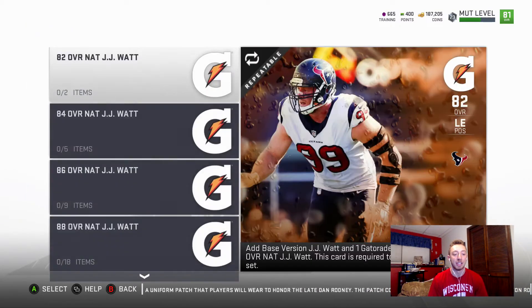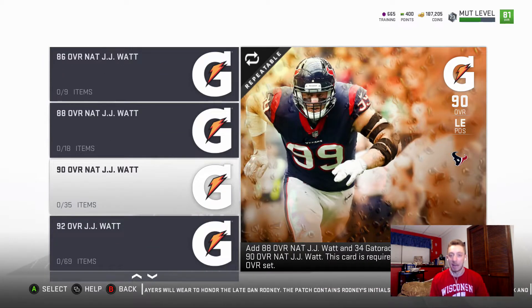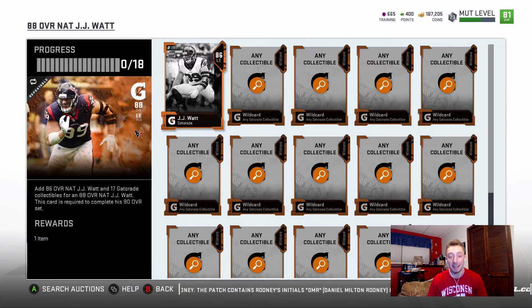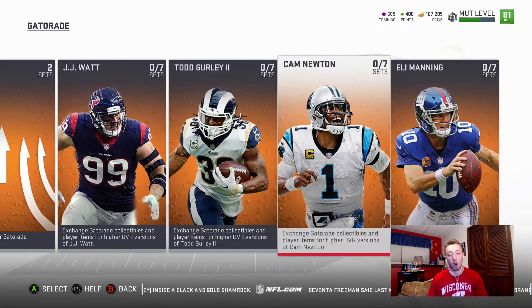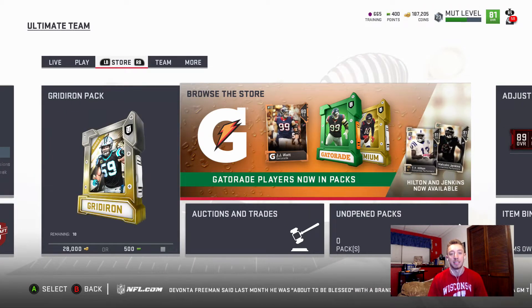As we take a look into each set, you can see there are a bunch of different overall cards for each set player. The more you work up, the more it takes to get that certain overall — for example, the 86 overall JJ Watt takes about 17 Gatorade wildcard collectibles to upgrade to the 88 overall JJ Watt. The process is the same for all four players.